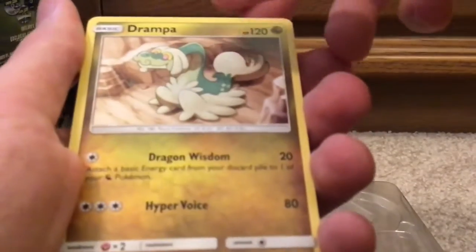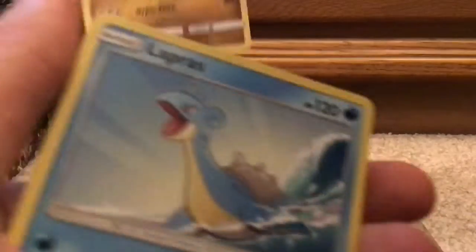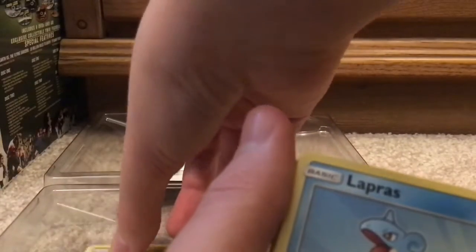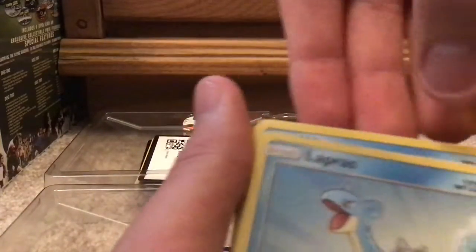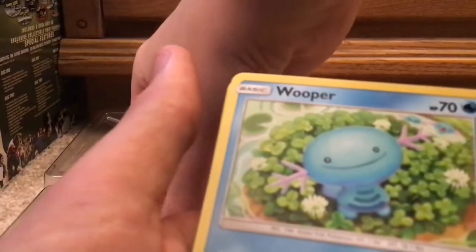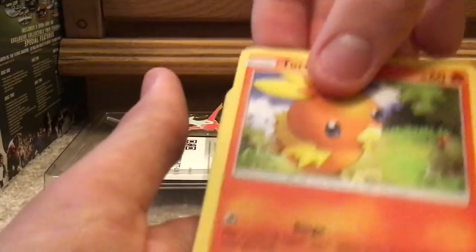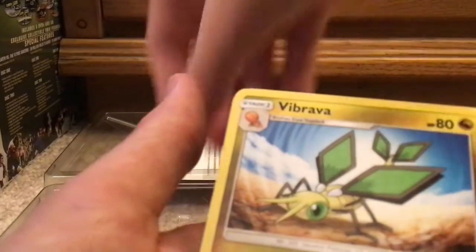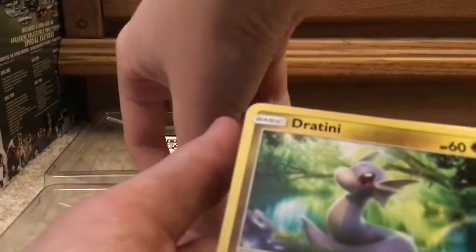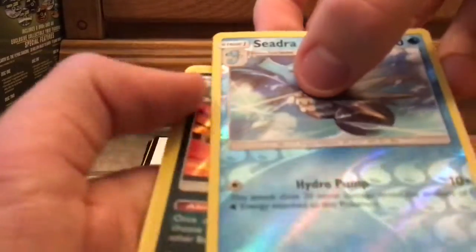Drampa — that's a nice one, I don't have him. Lapras. Whooper. Torchic. Jangmo. Vibrava. Dratini. Reverse holo Seedra — that's a rare.